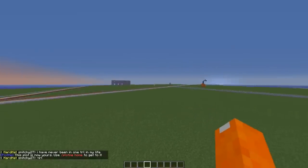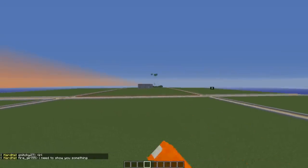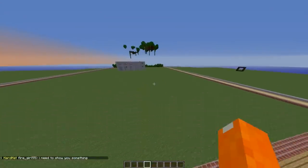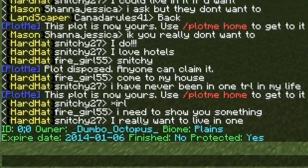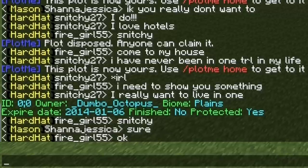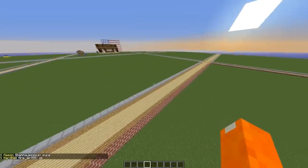Next, let's say you're standing on a plot — let's go to Dumbo's plot right here. Of course Dumbo gets a really close one to spawn. You can do Slash PlotMe Info, and it'll give you the owner, the ID of the plot, the biome, whether it's expired, the expiration date, whether it's finished, and whether it's protected. That's what the info command does.